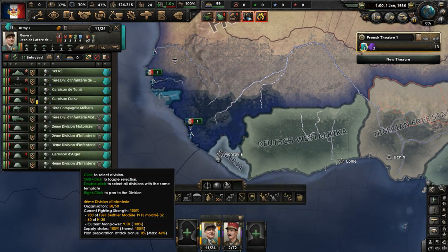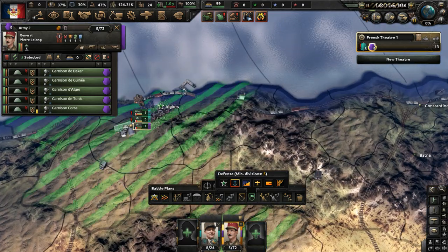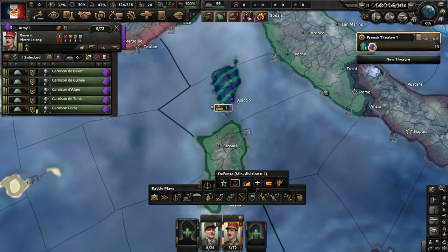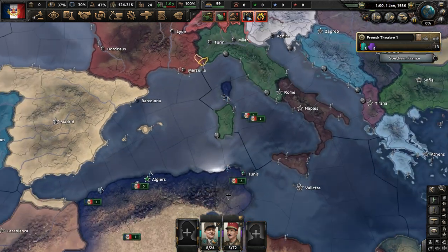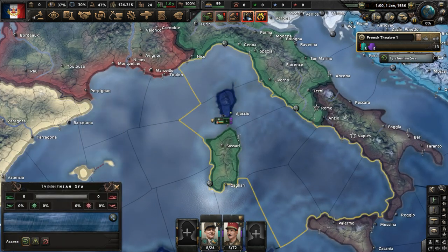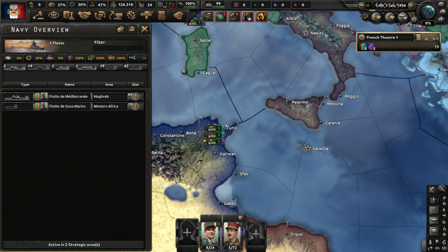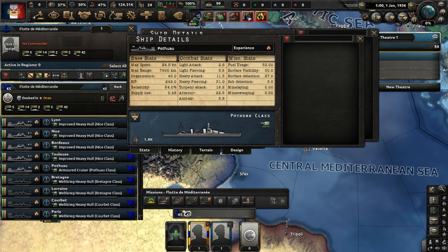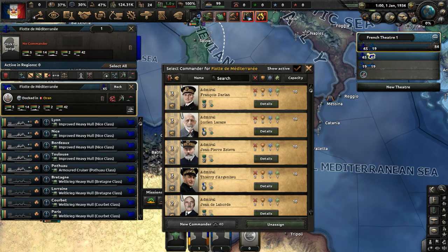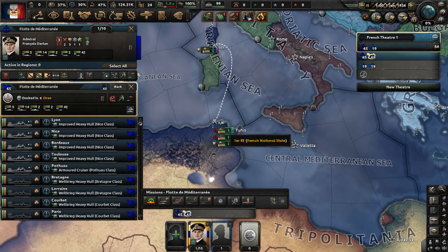We have garrison troops in Algiers, Tunis, and Corsica too. We need to defend those areas — Corsica especially, because it's vulnerable to naval invasion being an island. It's connected to the Tyrrhenian Sea region, so it could be significant in a naval invasion attempt. Bringing our navy together — 65 ships including battleships and battlecruisers, the plateau-class ships. Get François Daron as commander and merge all fleets at Tunis.